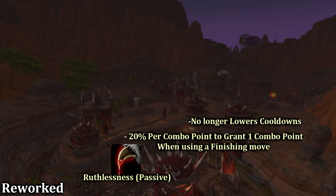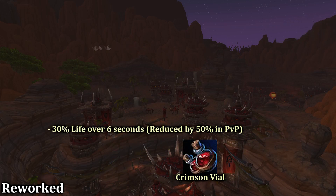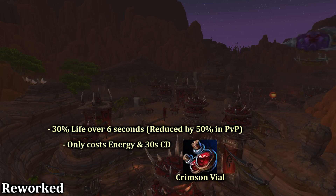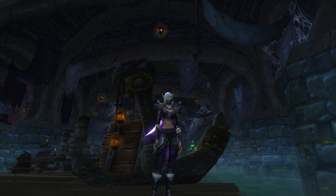The passive Ruthlessness no longer lowers cooldowns and instead only grants a combo point when using a finishing move. Recuperate has been replaced by Crimson Vial, which heals you for 30% of your life over six seconds, costs 30 energy, and no combo points. That sums up the changes to abilities that we are familiar with.